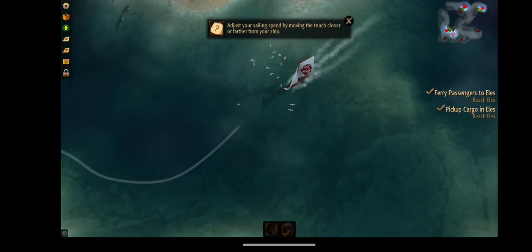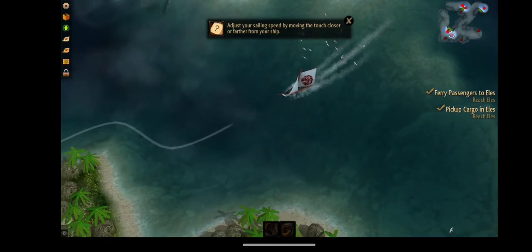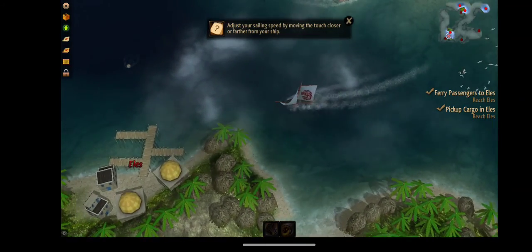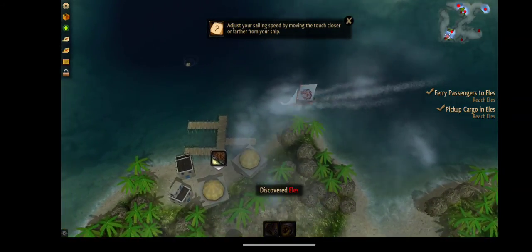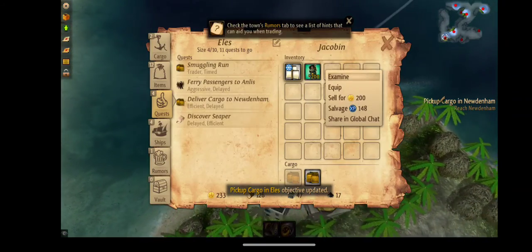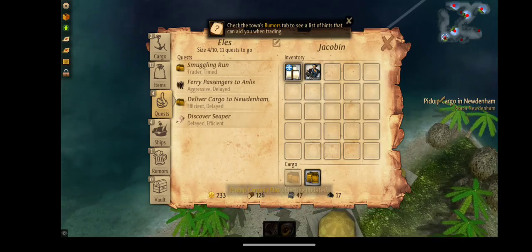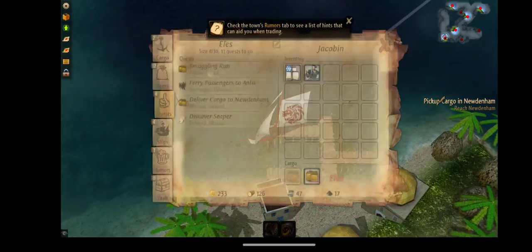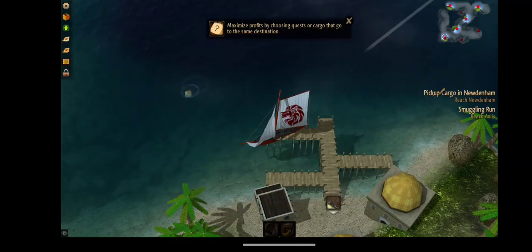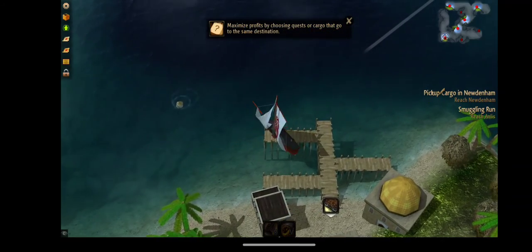Here we are at another port — we have discovered Ellies. We're just constantly getting stuff, picking up cargo. That's basically the premise of the game.